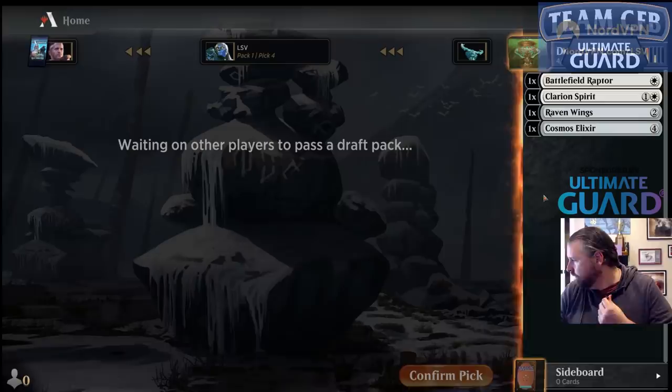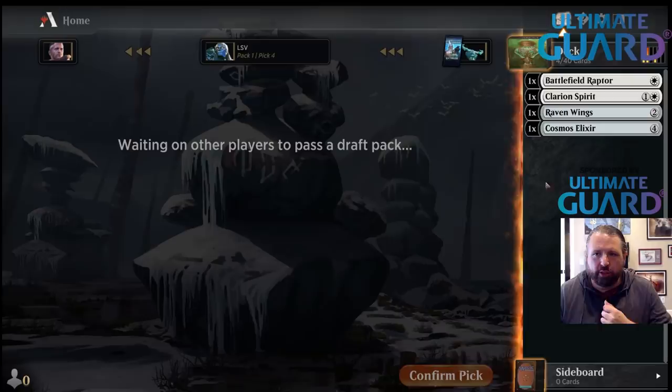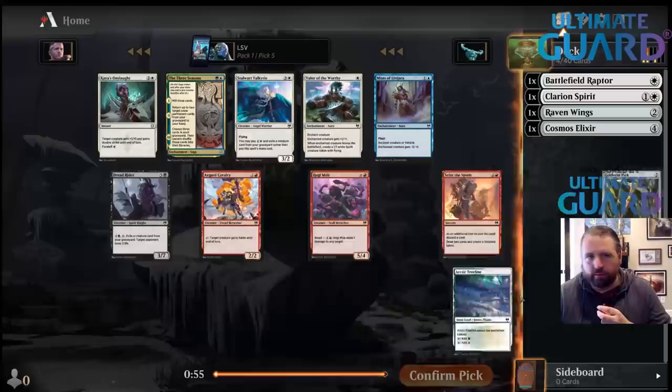We were 14-0, so we've got to give some back now, right? The runes in general haven't been great. I wouldn't mind wheeling a rune. If I wanted to draft Snow, I would have taken Searle's Packmate followed by two Snowlands, probably.